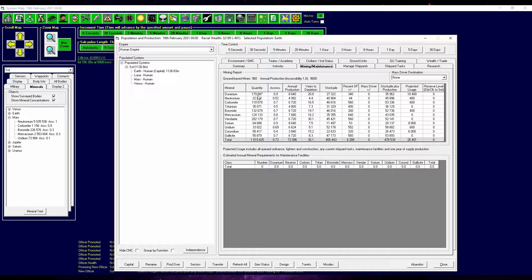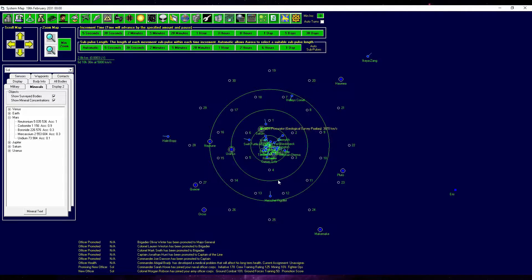Our mining tab looks really dire. We will run out of a lot of materials over the next 4 to 30 years, so we need to explore, we need to expand, we need to exploit other planets. Hopefully our geological survey vessel will give us some idea where to go next.